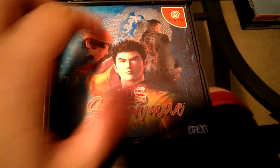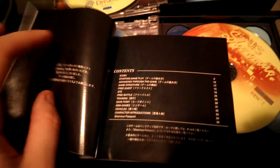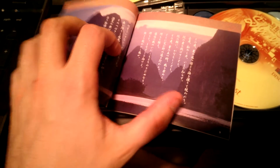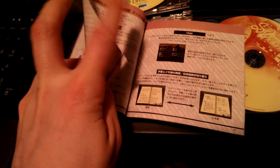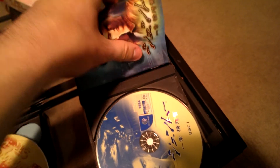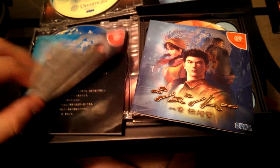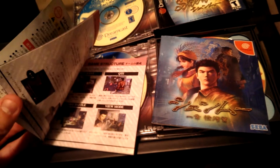Here we have the booklet. Here's the US Shenmue booklet and the original Shenmue booklet — once again, the US Shenmue booklet looks much more colorful. Let's open the booklet. Obviously the booklet is going to be in all Japanese because this is a Japanese region game. I wonder if this is the same booklet as the Japanese version. Here's the Japanese version booklet — it looks like it's the same structure booklet, so we'll just consider them to be relatively the same.